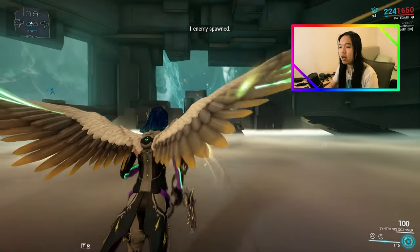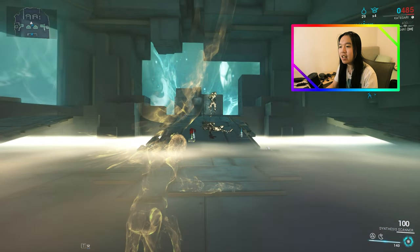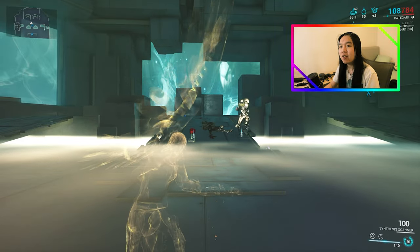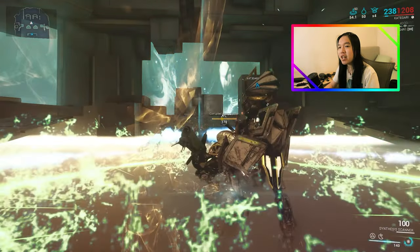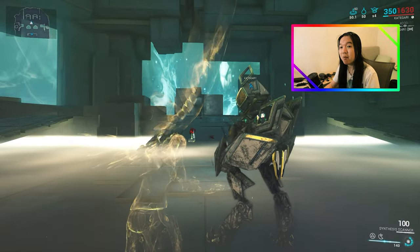Let's have a look at how that works. As the Operator, we're going to go up against a single Corrupted Heavy Gunner. Now let's have a look at how fast my health is regenerating using Void Regen. 50 health a second — pretty bloody fast.